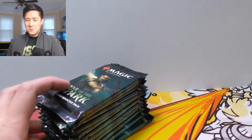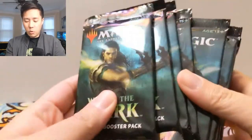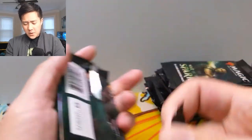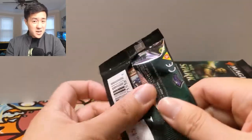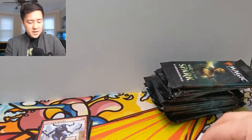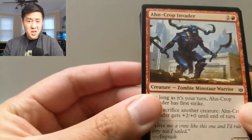What is up guys, it's Wanted Turtle. We're doing some more Magic the Gathering openings — we have 12 more packs of War of the Spark, the new set that just dropped. So far I've been really enjoying it. In the first video we actually got some really good pulls; if you haven't seen that, go check it out. You pull a planeswalker in every pack, and they're not just mythics anymore — you can get uncommon ones.